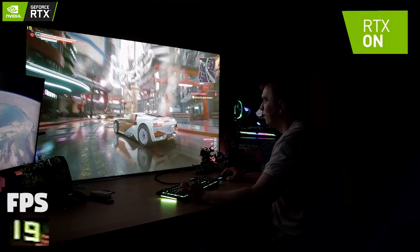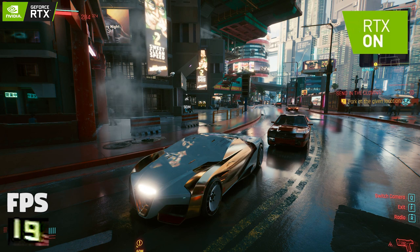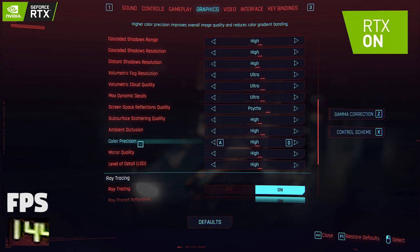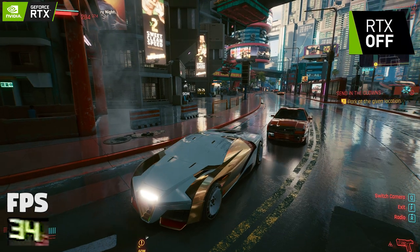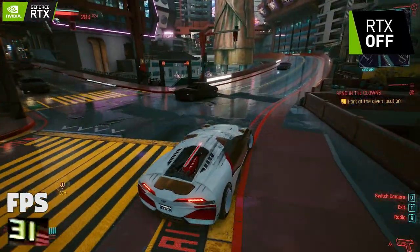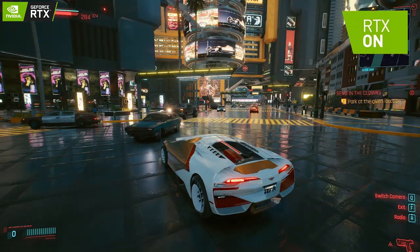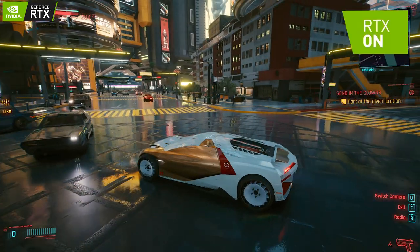But what about the software side when we actually launch a game? Let's talk about ray tracing and DLSS — one I adore and one I adore a little less but still adore. A lot of people already know what ray tracing does, but essentially it renders all lights in real time. Testing it out in Cyberpunk 2077 looks absolutely insane when you turn on ray tracing at maximum graphics and 4K resolution.